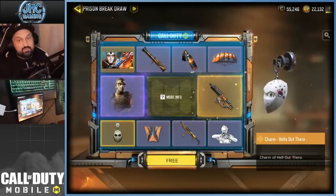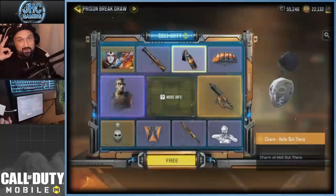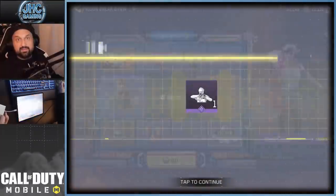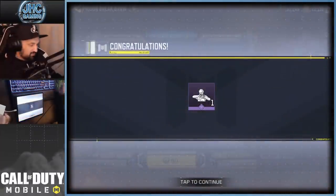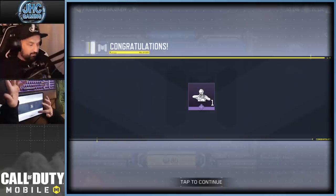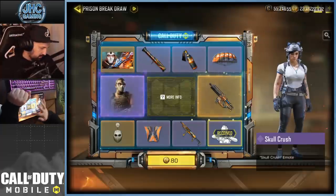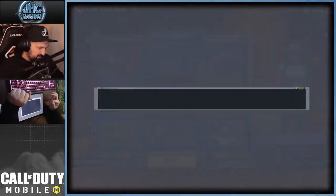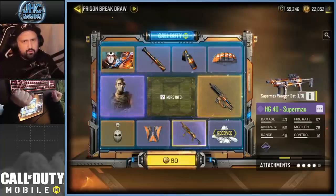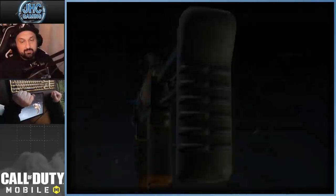Let's get started with our free spin — purchase zero, it's free. Imagine never buying COD points and getting an emote for free. That's a pretty good spin! The next one is 80 CP. Let's go — second spin of the day, and we got our first set piece: the HG 40 Supermax. This weapon skin is very nice.